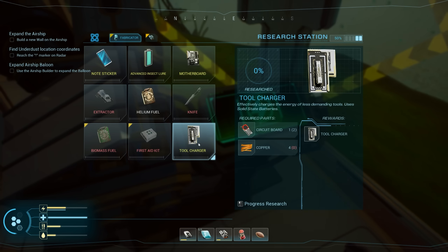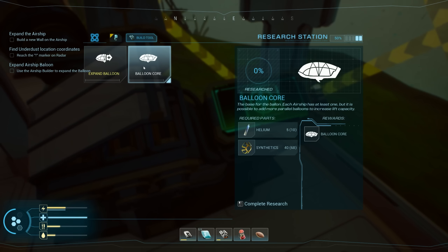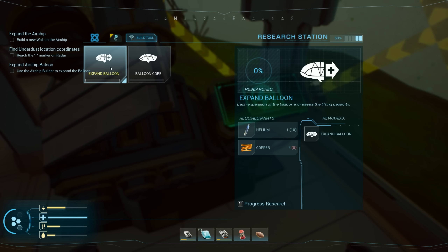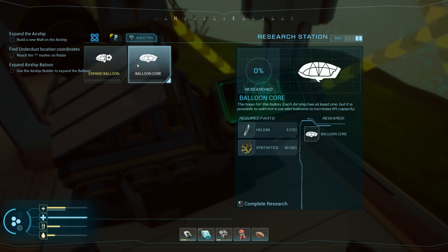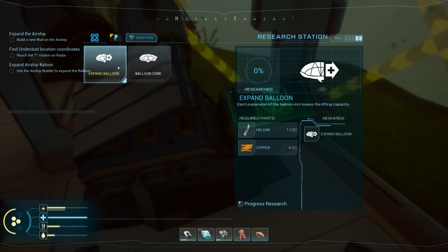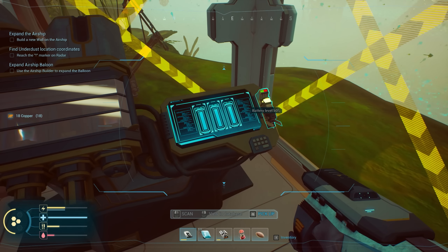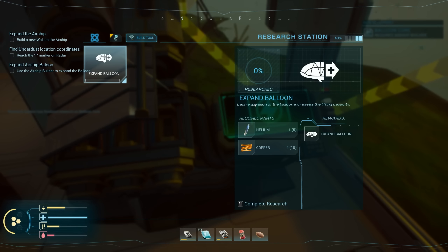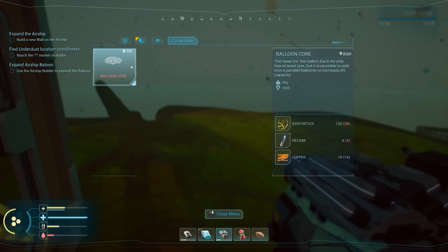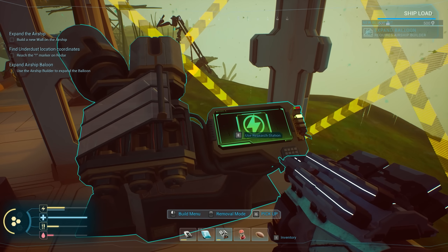There's a tool charger we can actually make. 'Expand balloon — each expansion of the balloon increases lifting capacity. Balloon core — the base for the balloon, each airship has at least one but you can add more parallel balloons to increase lift capacity.' So I can expand the balloon for one helium and four copper. Or — I can add another balloon core! I'm gonna research it. I need two more helium for the expansion, and it requires the airship builder.